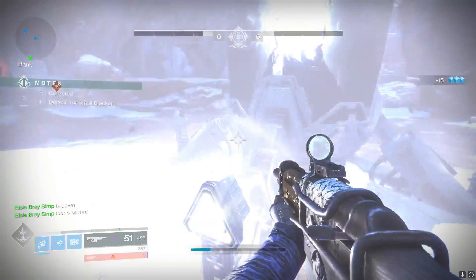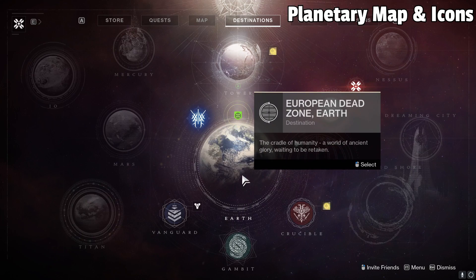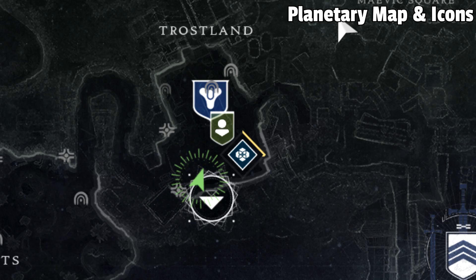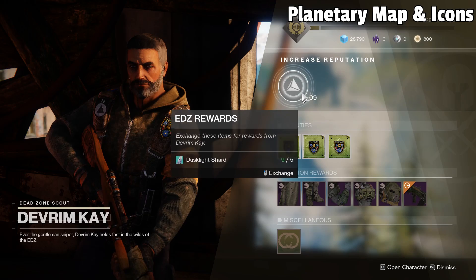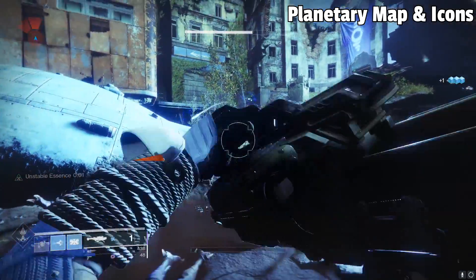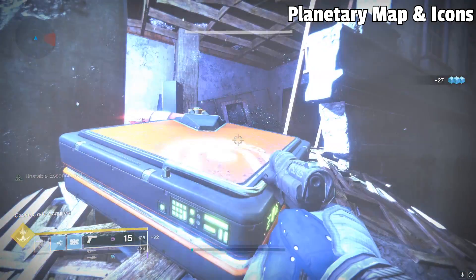Now that we have the world map and game modes covered, let's take a look at what a planetary map looks like and what each icon means by checking out Earth. First up, the green icon on your map basically indicates the planet's specific vendor. Yes, there are more vendors outside the Tower — here you can turn in materials and do bounties to unlock gear exclusive to that planet. Both armor and weapons can be earned in this way for all destinations. The rainbow-looking icons on your map indicate what's called a Lost Sector — basically a mini dungeon-like activity with a boss and a chest for extra loot, and they're simply side content.